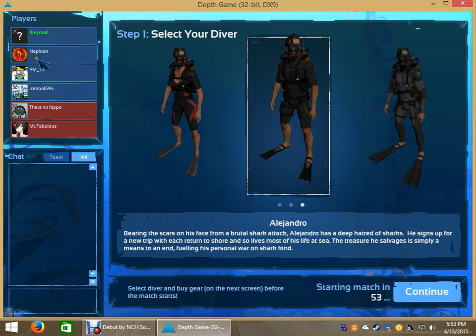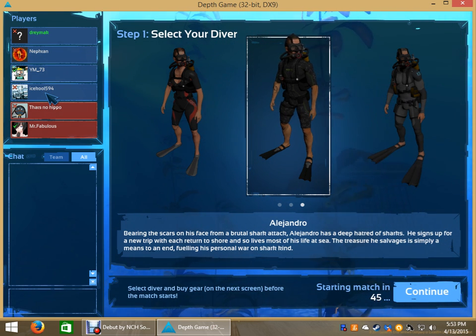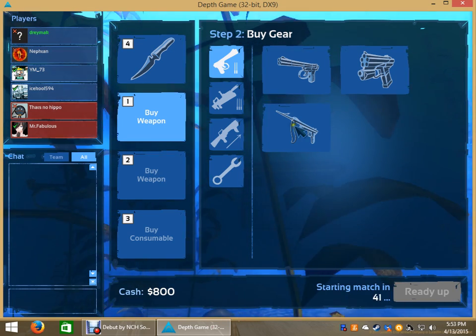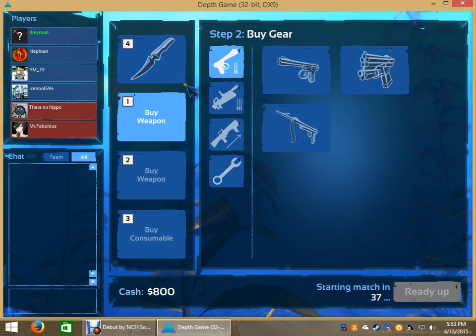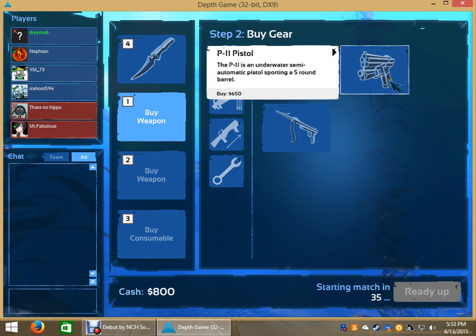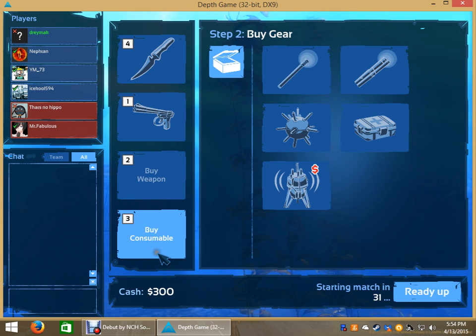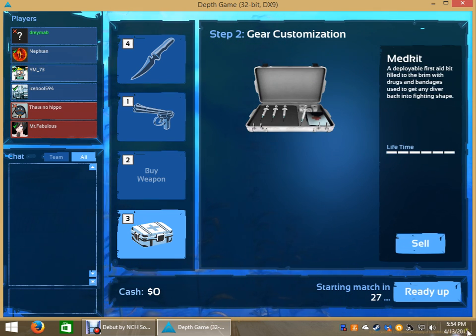I'm going to be Alejandro — the character choice doesn't really matter at all. I got Neftan, YM73, and Icecool594 as my teammates. So you choose your character, click continue, and then you go to the gear menu. I'm going to pick the pistol. I'm actually going to buy a consumable and get a med kit — that's always my strategy. I'm going to ready up and we'll get this going.